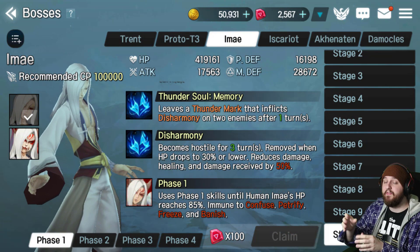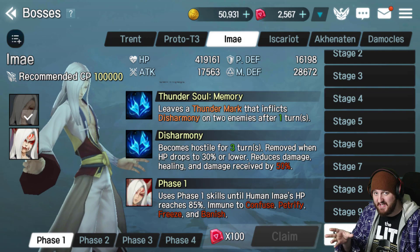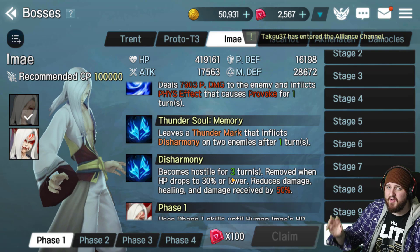Before I talk about unit recommendations, I want to talk about what the boss actually does, because this boss is not like the others where you can just ignore every mechanic and CC him to oblivion. One of the biggest things that trips people up is disharmony. It happens in phase one and phase three — the boss throws a beam at you, puts a debuff on your head, and after one turn, that ally gets mind controlled for three turns and turns against you.